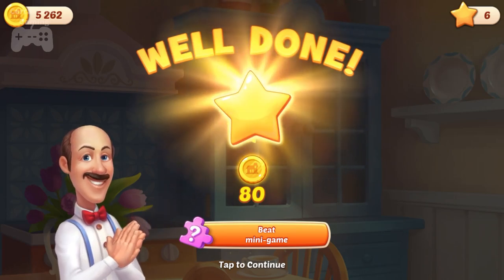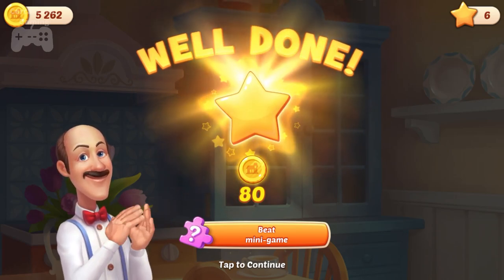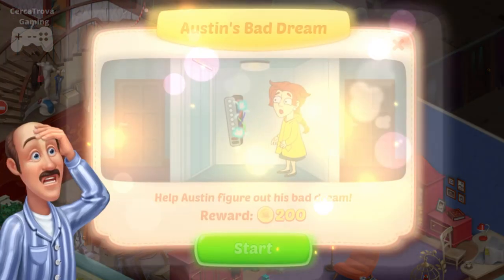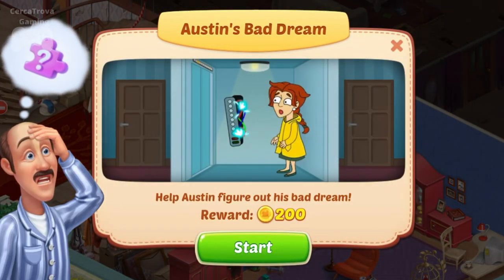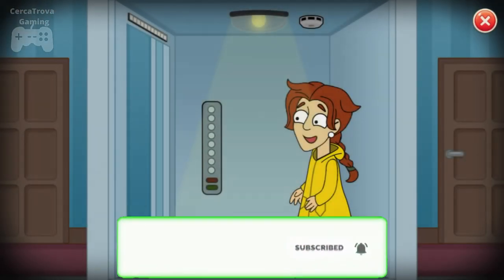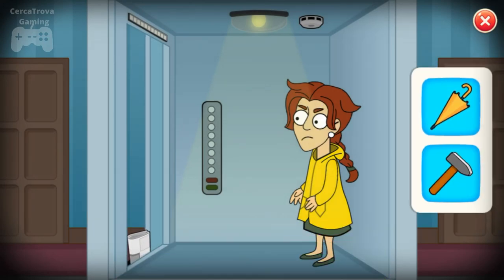Welcome to another video of Homescapes minigame — Austin's Bad Dream, Part 3. This looks exactly like 'Save the Girl.' A lot of people have been wondering if these ad games actually exist, so here's the live proof — I'm playing these games. Let's get started.